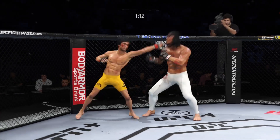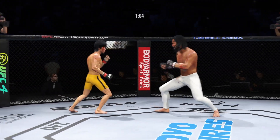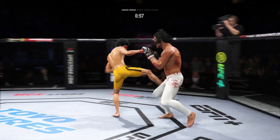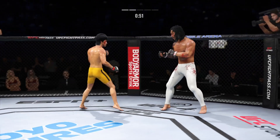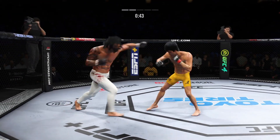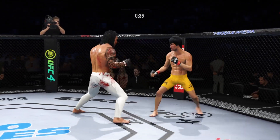Now connects with a right. Single collar tie here. Superman punch lands! Look at him whip his hip into that kick. Able to check that kick as well. Throws the right hand there. Almost in range with the straight left — that's gonna leave a mark. That right thigh is really starting to show some bruising.